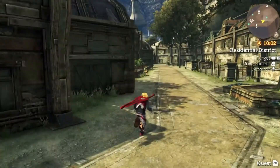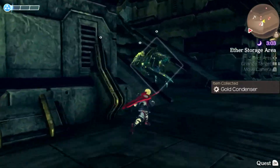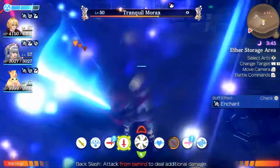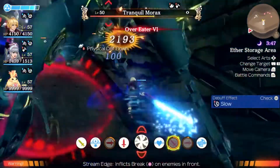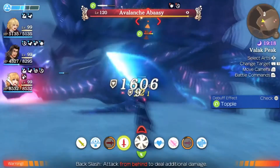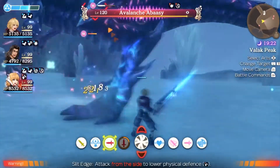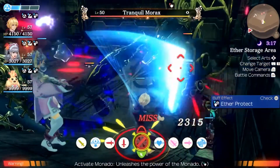Shulk is the very first party member you ever play as. He is the default glass cannon of the party, meaning he deals huge damage but has little in the way of defenses. He has one of the lowest HPs, just behind Melia and Sharla. Shulk is a mix of both Aether and Physical Arts and in general is average with his base stats.